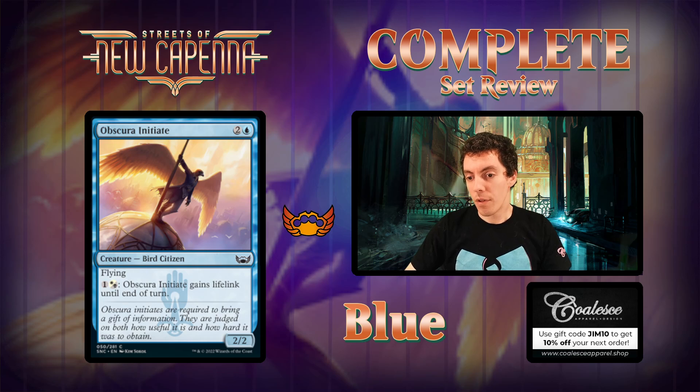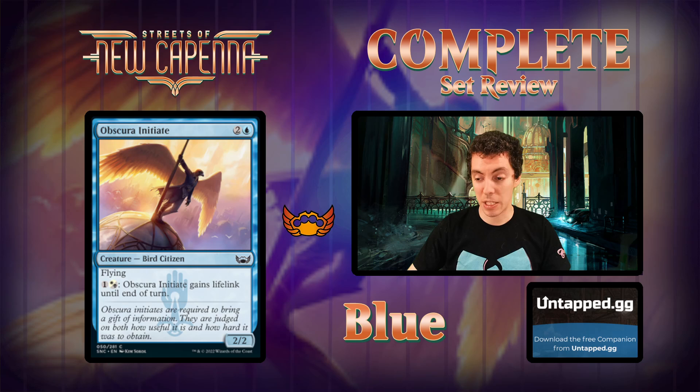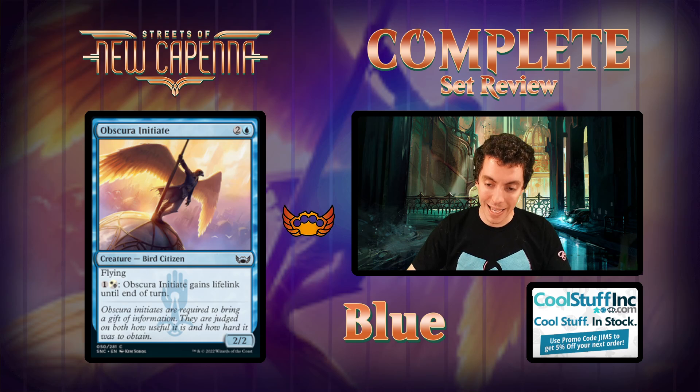Obscura Initiate - a Wind Drake, two mana 2/2 flyer, which isn't good in limited anymore. Pay two mana to give it lifelink. This card is mostly pretty mopey - Wind Drake hasn't been good for a long time. If it's in your deck, sure - if you have ways to pump it with Brokers-style counter cards, then we're talking a little differently. It is a Citizen, which is kind of nice, but by itself not quite good enough. I'd want things to do with this card before really using it.